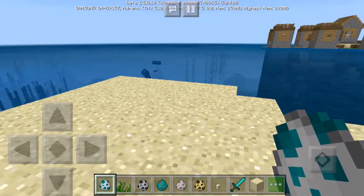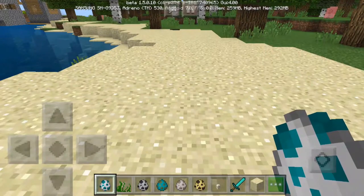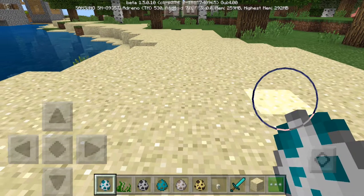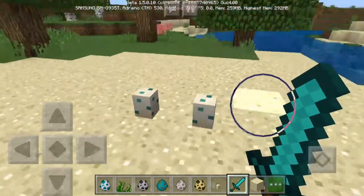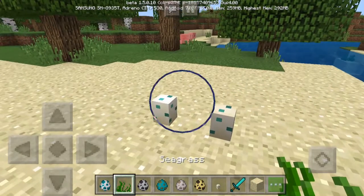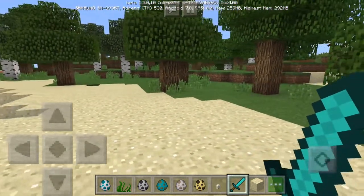You can wear the turtle shell as a helmet, though I don't think it helps that much. Also, when the turtle's on the home beach and laying an egg, it can lay one to four turtle eggs on one sand block at a time. This is a turtle egg — you can see the green particles. You can only use seagrass on baby turtles; you can use seagrass to accelerate baby turtles' growth.